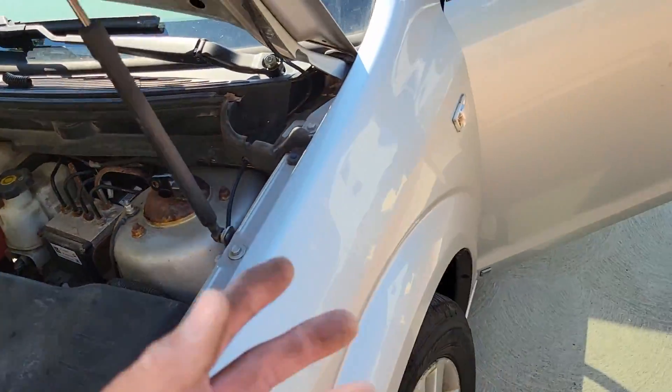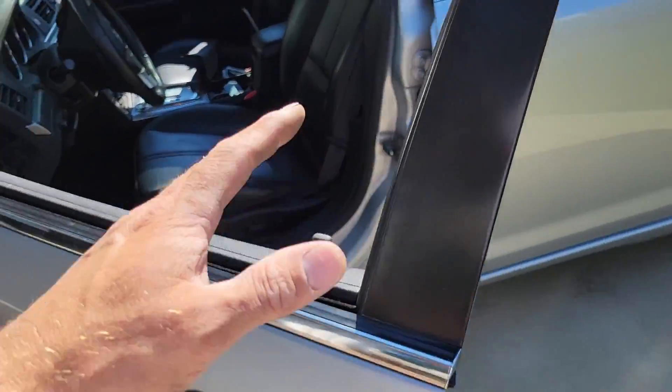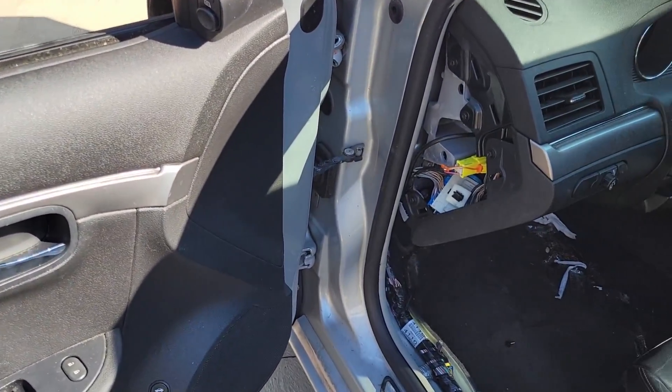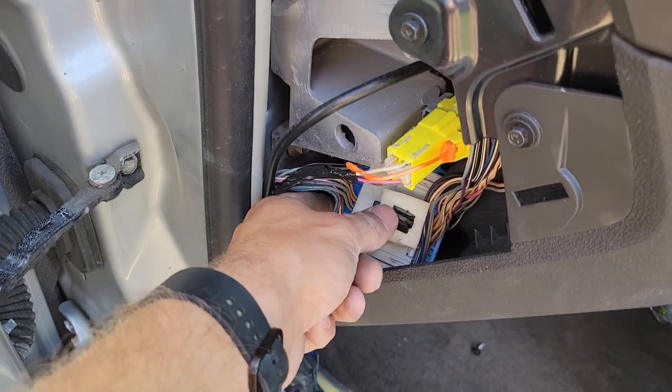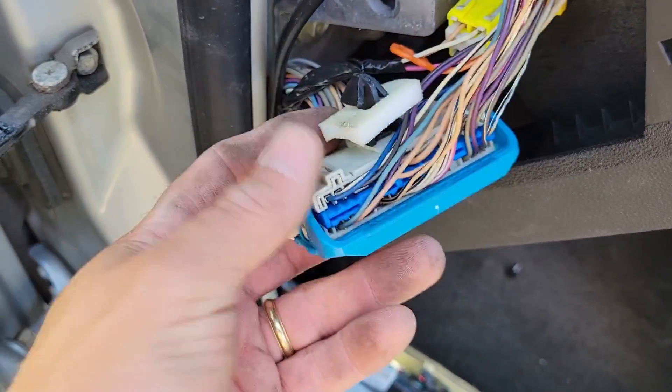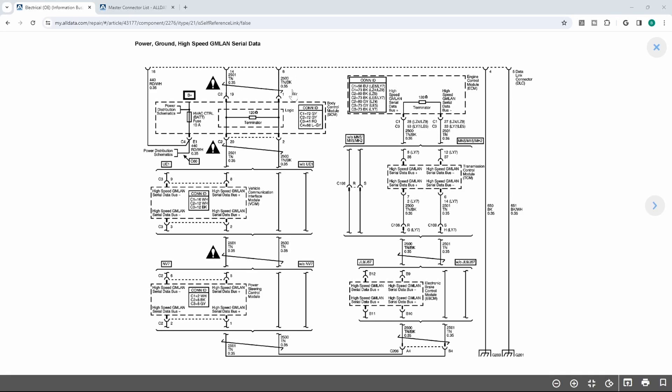When I got in here, we had no communication — zero communication with the scan tool, nothing would communicate. The CAN bus had some really weird resistance. All I did was play around right over here in this connector; the CAN bus goes through here and my communication came back. To be clear, I did not have any high-speed communication — that's pins 6 and 14 at the DLC. We did not have communication with the body control module, vehicle communication interface module, power steering module, brake control module, or engine control module. We didn't have communication with any of these modules.